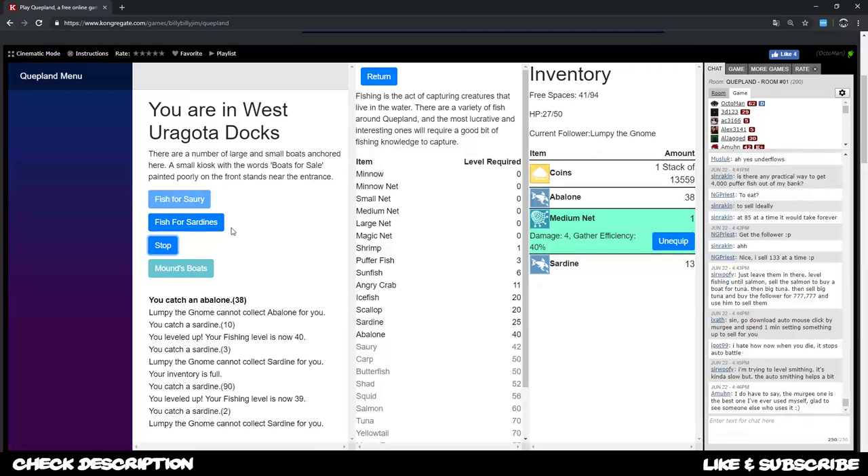I go get my abalone - filling my inventory. When I sell about 90 of that I get like 3,600 coins, and that's starting to become even better. In the long run it increases your fishing value horrendously as well.